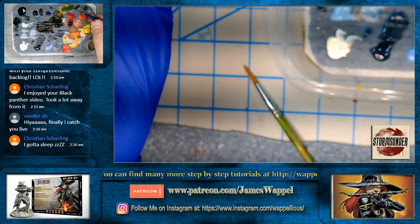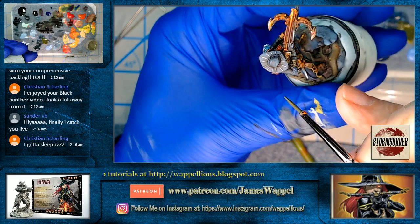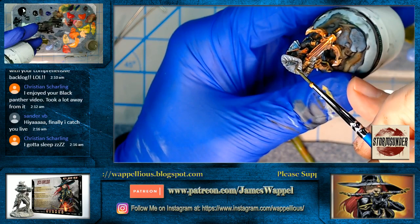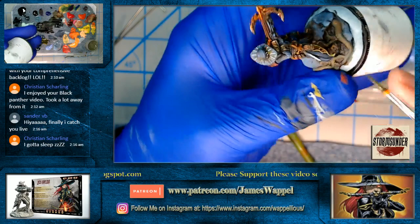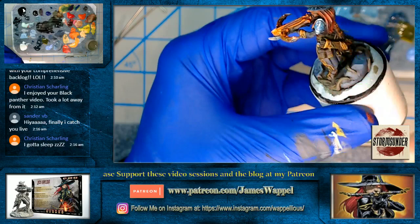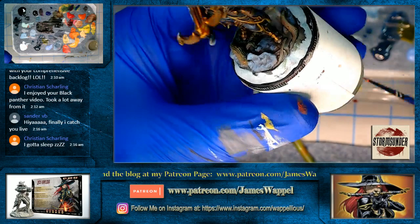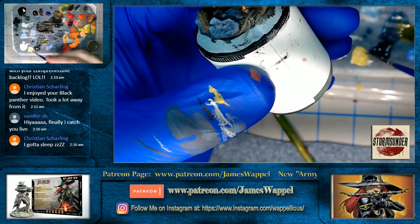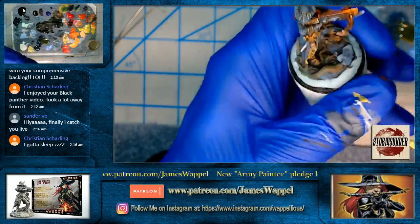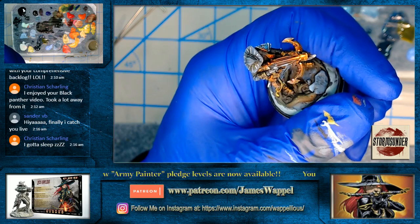Now for some green — I just took some yellow and added it to that blue-gray. This is not going to even translate as green, but it will just be a slightly different color. I'm just trying to change things up a little bit here, even on these pouches. I know it makes no sense — why are you putting green in areas that should be gold? Well, nature reflects an awful lot of things, and that's what I'm trying to do — get some reflections here.